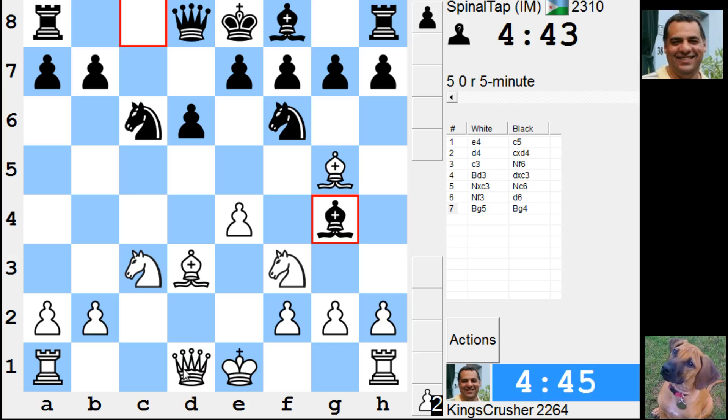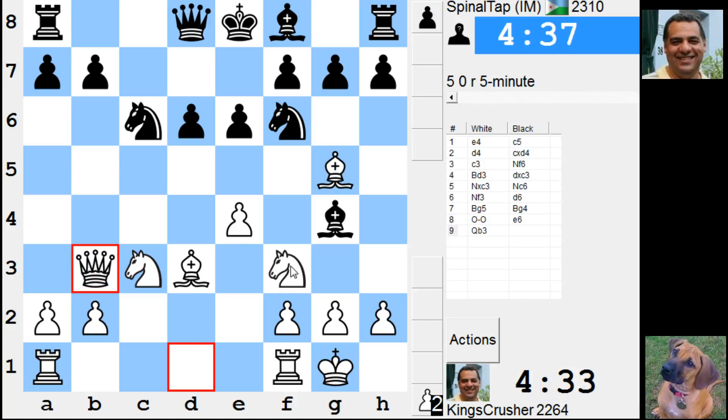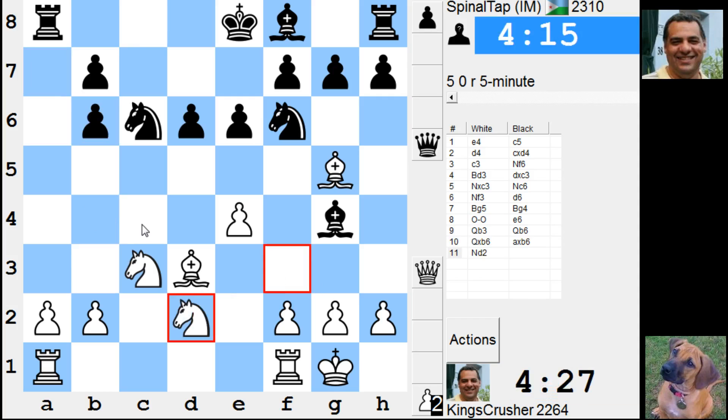I'm wondering Queen b3 — it would have been nicer with the bishop pointing there. He's got a point; I might still do it. If Bishop f3, Queen b7 just to get out of this predicament. Knight d2, Knight d4, Queen b7 — does that work? I think that might work okay.